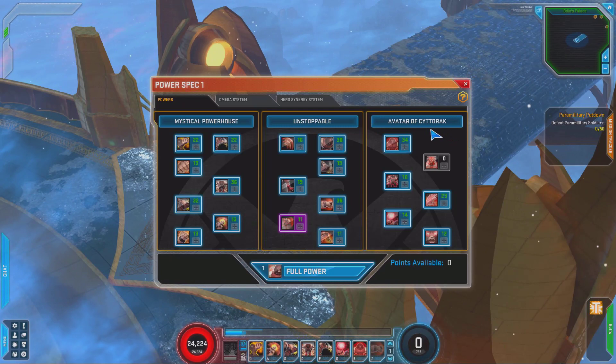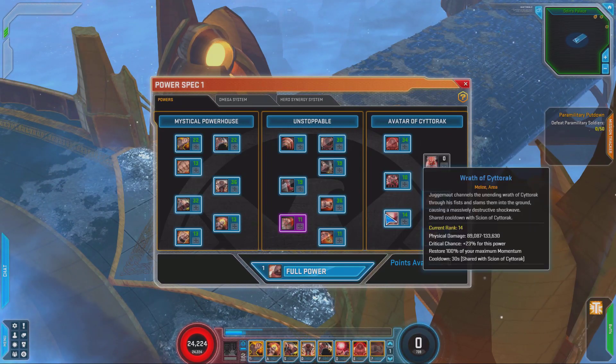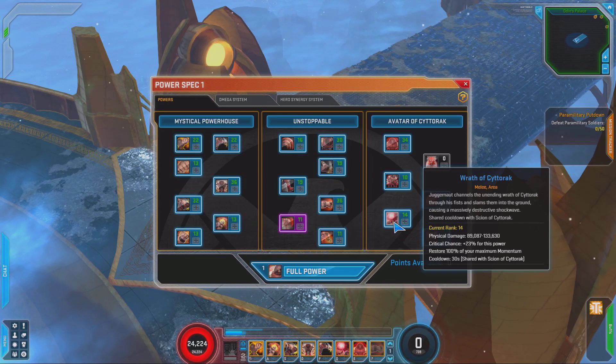Over in the Avatar tree, his last tree is mostly his passive skills. He does, however, have one attack power. That attack power is the Wrath skill. If you choose to take it, you can use Wrath or Scion. You can technically use both, but they do share a cooldown. I actually like Wrath, so that's what I usually go with on a build.